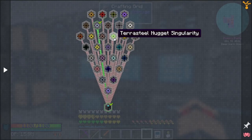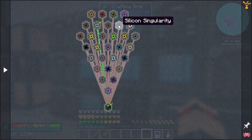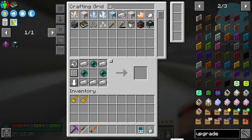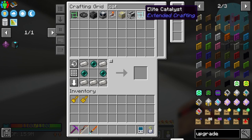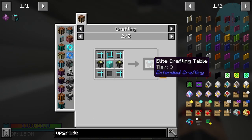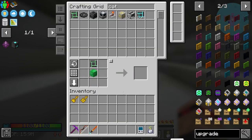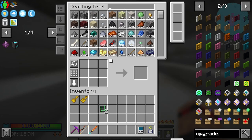There's one singularity - let's have a look for another relatively easy one and try and get automation set up. The terrestrial nugget one is quite easy for us to make. Silicon we can make easy enough as well. I'm going to try and do all of these down here. So we need a quantum - let's make two of these and set two of them up. We also need a catalyst.